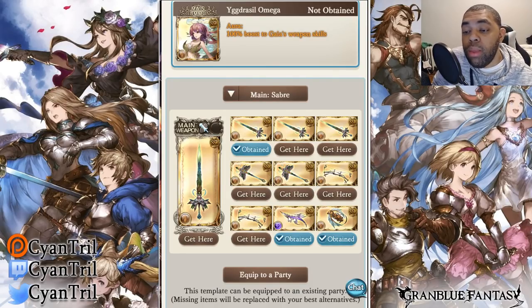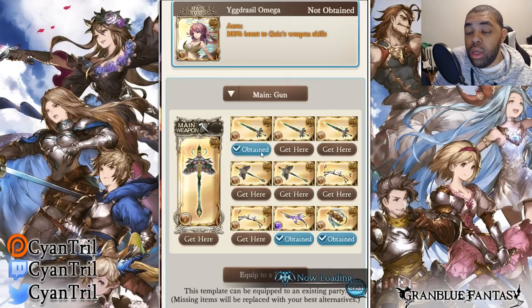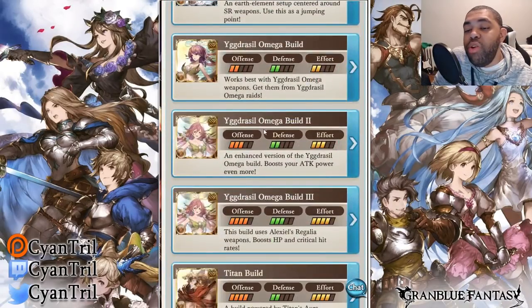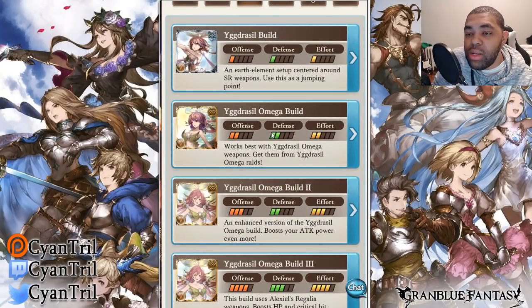We also have the Bahamut weapon as usual, and the seraphic weapon main hand — Yig sword — along with weapons from magna raids, side stories, and special quests. Earth has almost no options here — rest in peace earth players. Other than that, I think the group is fine; it's the standard build and I don't have much to complain about.